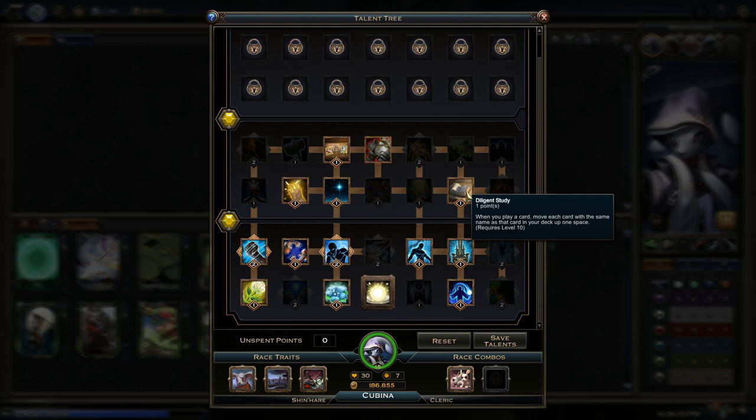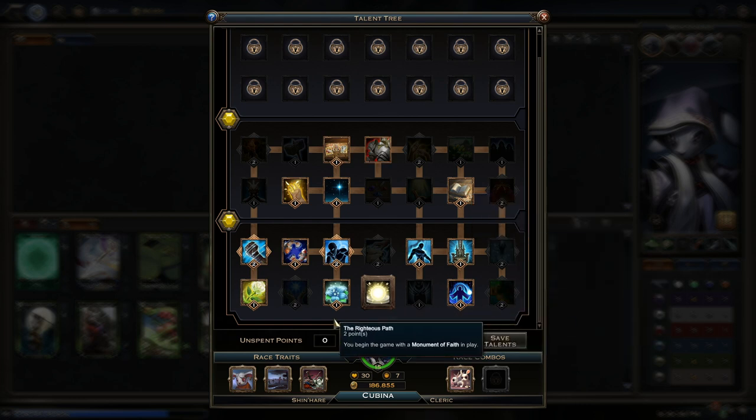Next one is Diligent Study. When you play a card, move each card with the same name as that card in your deck up one space. I just don't like being shard screwed. So when I have a card to play, I'd be much happier to draw another copy of that card than a shard. That said, you still will get shard flooded with this deck — if you get shard flooded, it can really suck. This just helps prevent it a little bit. Usually I stop playing my shards at around four when I have this talent, just to make sure I don't draw too many of them in the mid-late game. This deck has a very low curve, so usually around four you're pretty much done.